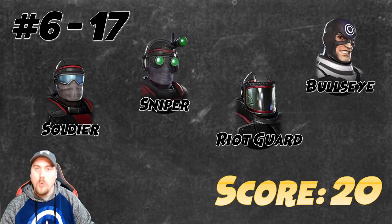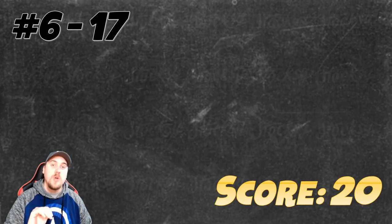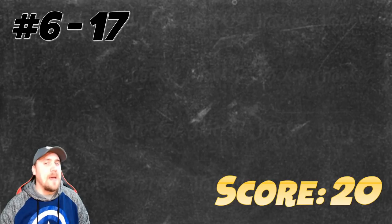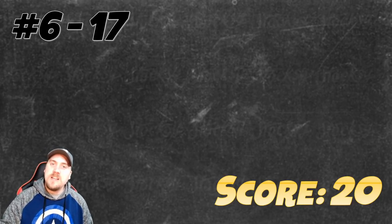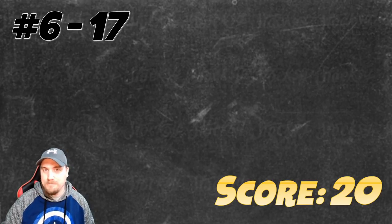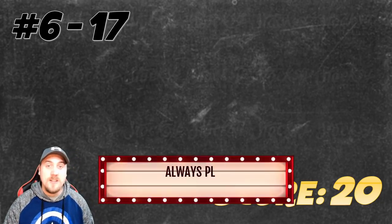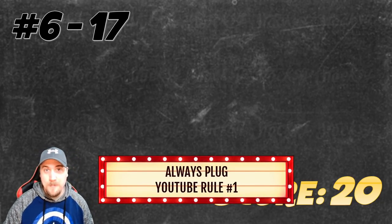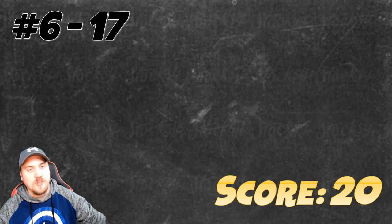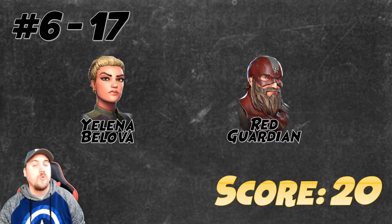While we're on the merc category, Bullseye also ranks at 20 points. Now — something I want to point out — almost six months ago in an earlier video I said these characters had no use, and they magically got a use in Doom War. So developers: if you need to know who's not useful so you can build content around them and make people want to build them, I'm looking for a work-from-home job — you can start paying me for this info. Next: Red Guardian and Yelena Belova, both with a score of 20.